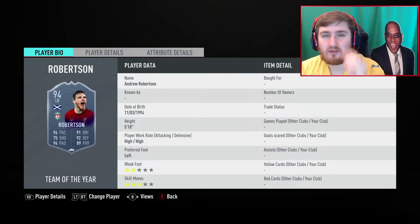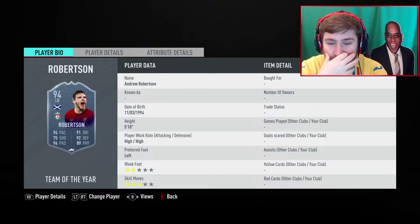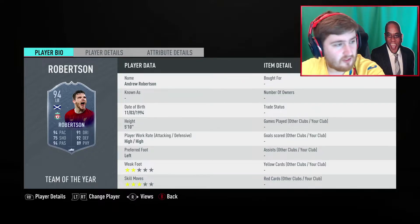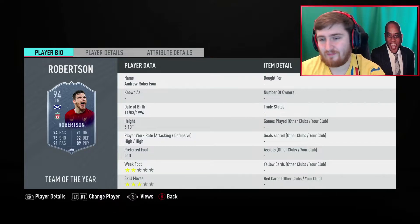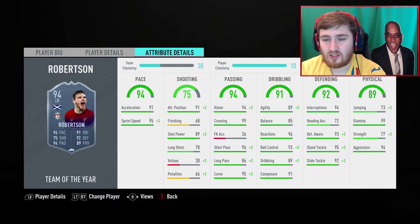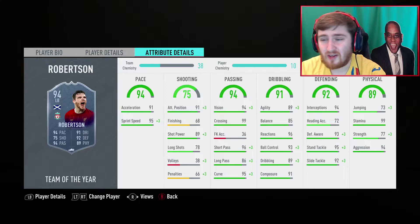Robertson — the skill moves and weak foot are a bit of a letdown. I'm not completely convinced on this card. Obviously no TOTY is going to be a bad card, but at 94 I think... let me check the price. Robertson is 839k now. For 839k you want an absolute game changer. He's possibly the best left back in the game at the moment, but Mendy at 80k will still do a very good job. If he had four-star four-star I'd say he's worth it. If you're a Liverpool fan and want a top left back I'd recommend him, but I'm just not sure he's good value at that price.